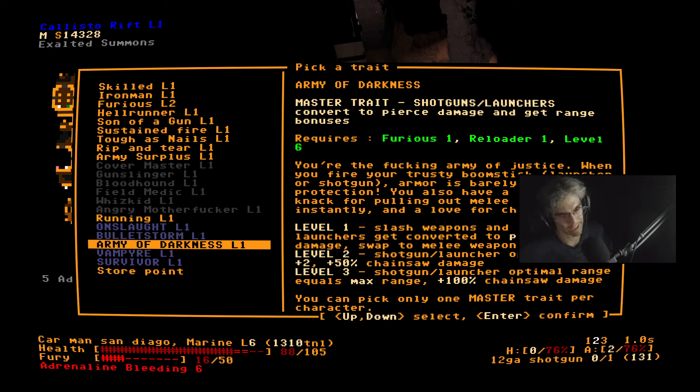Slash weapons and impact launchers get converted to pierce damage — so simply put, shotguns are now pierce. This game is funny because pierce damage negates armor. Like in a lot of games knives do pierce damage, so some of the best ways to kill a super-armored mech is just stab it with a pocket knife. But now shotguns are considered pierce damage basically. Is this on Steam? Yep — it's also on the daily deal on Steam. This is a game I've streamed almost 500 hours of.